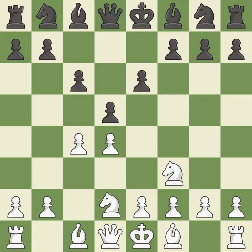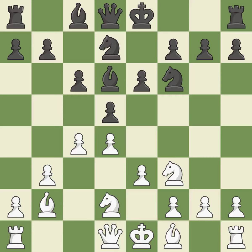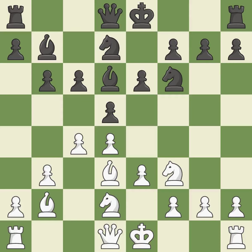A pawn that was being attacked and had no defenses is now protected. This develops a knight from its starting square, activating it. The bishop will be better off as a result. A knight moves out of its beginning square and into the action. By developing a bishop from its initial square, this activates it — the bishop grows and gains flexibility on the long diagonal. That is a logical response. By positioning the bishop on a potent diagonal, this fianchettos the bishop.